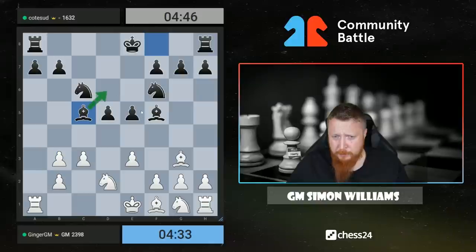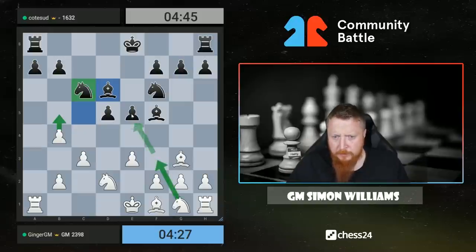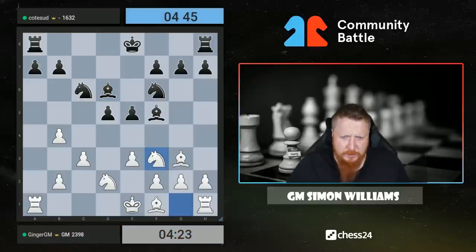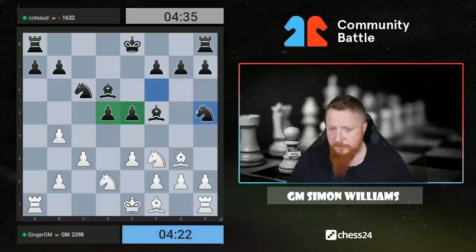He probably comes back because it's the only way to defend this pawn. Now we can go b5 straight away and the knight moves, then we come out and try to attack this weak pawn, or we bring the knight out straight away. I'm going to bring the knight out straight away. This is one of those positions where your opponent has the central pawns but you're trying to work out if they're strong or weak.